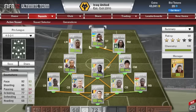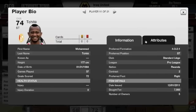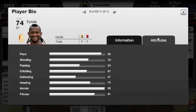Moving on to the striker — a high end silver, Tashite, 93 pace, another quick player like most in this team. He'll cost you around the 8k mark, but he's played 37 games and scored 72 goals, so you can tell from that he's an absolute beast.